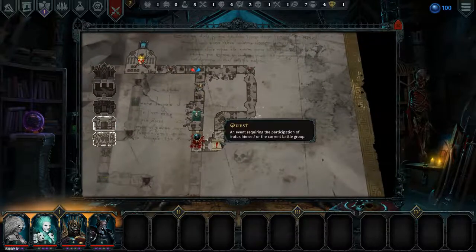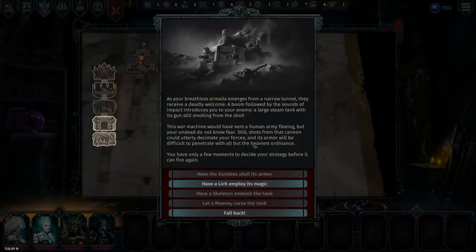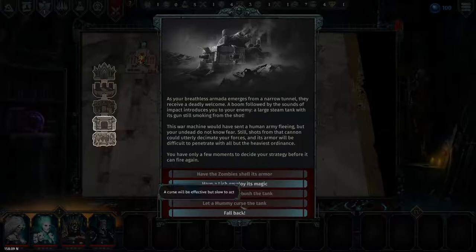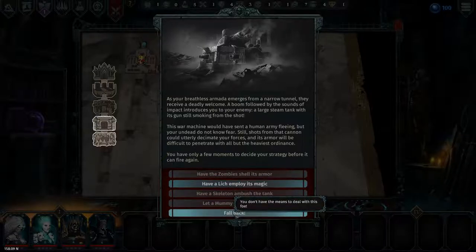Let's jump back into the dungeon - we're going on a quest. As your breathless armada emerges from a narrow tunnel, they receive a deadly welcome. A boom, followed by the sounds of impact, introduces you to your enemy: a large steam tank with its gun still smoking from the shot. This war machine would have sent a human army fleeing, but your undead do not know fear. Still, shots from that cannon could utterly decimate your forces and its armor will be difficult to penetrate with all but the heaviest ordnance. You have only a few moments to decide a strategy. They might be able to drive the dwarven pilots insane, or fall back. We don't have the means to deal with this foe - we're going to fall back.